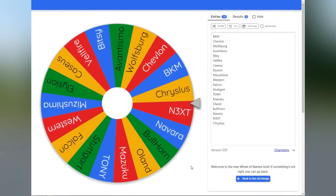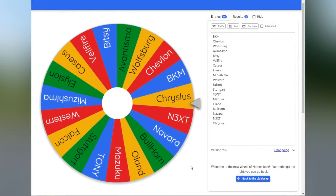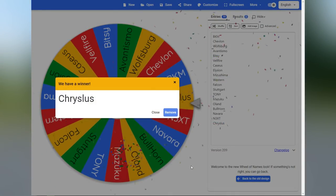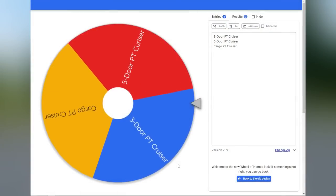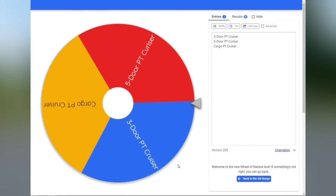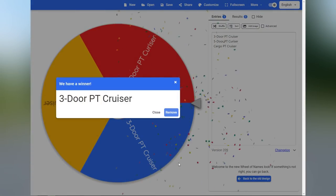So this is going to narrow down our search by quite a bit. Let's go see what Chrysler hatchbacks we can choose from. These are the models: we can have a three-door PT Cruiser, a five-door PT Cruiser, or a cargo van PT Cruiser. We're going to spin the wheel to see what model we get. That was close, but we got the three-door PT Cruiser. Let's go spin for the trim.